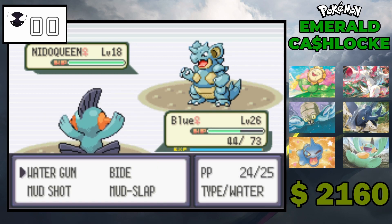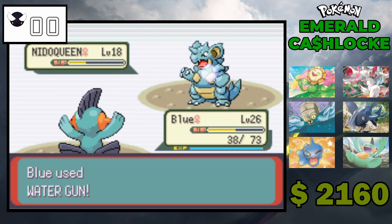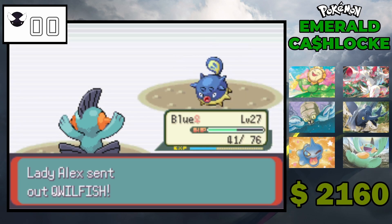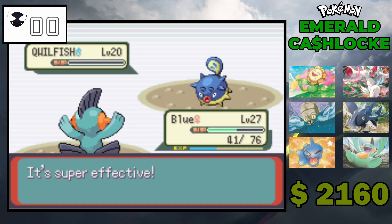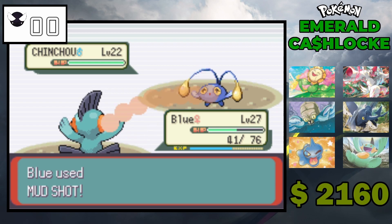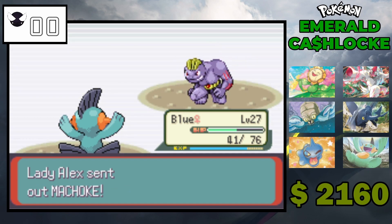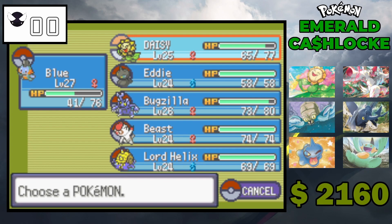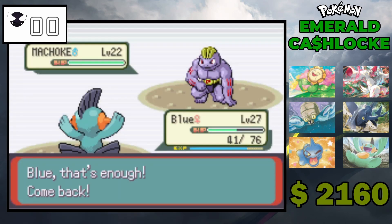Why do we keep missing? Water Gun, yeah. Alright, very nice! Blue levels up. Wailfish comes in which won't do much to us but we can hit it for super effective damage — easy. Same goes for Chinchou — he'll probably go for a Fire type move, so I'll go to Eddie. I don't think he has a way to hit me.